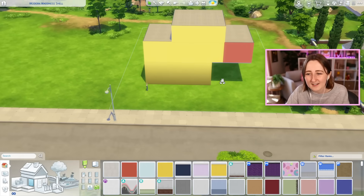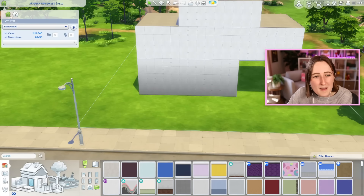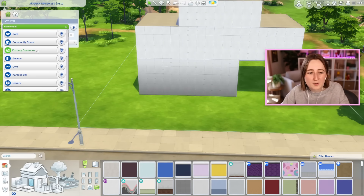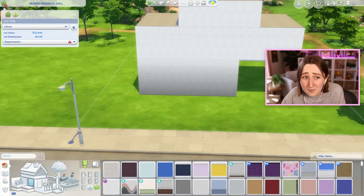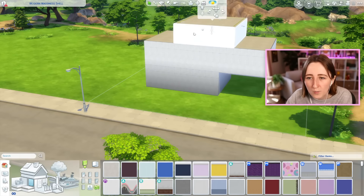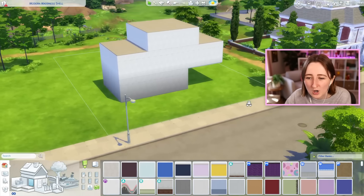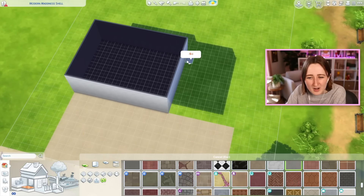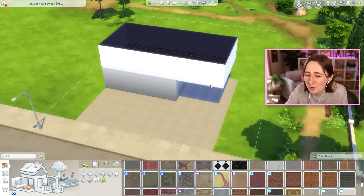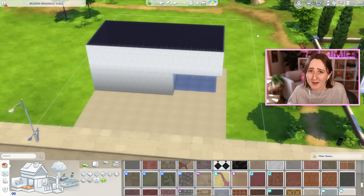I'm thinking that I might rotate it around this direction, and maybe we could make it into some sort of art center, museum, or maybe a library even — it could be an interesting library. I'm also gonna change the wall height to be medium instead of tall. That's allowed in my shell challenge rules. I don't know if it's allowed in this one's, but they didn't say, so I'm just gonna go by my rules.